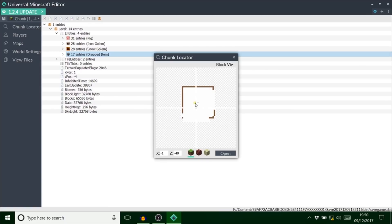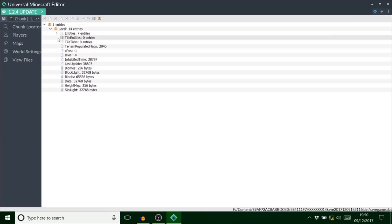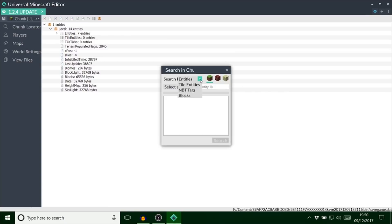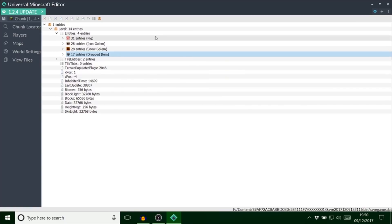There are also dropped item properties — you can make it so it never despawns and you can't pick it up. There were some tile entities I wanted to check at the start of the map. I'm going to search for tile entities — I'm looking for an end gateway.